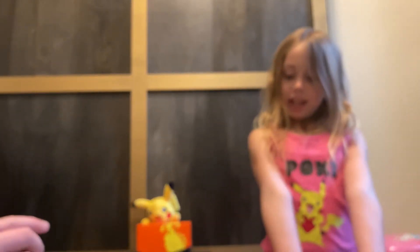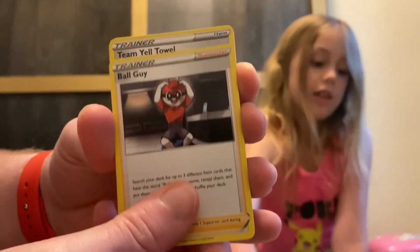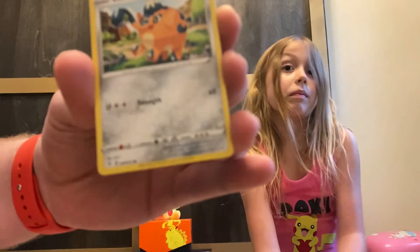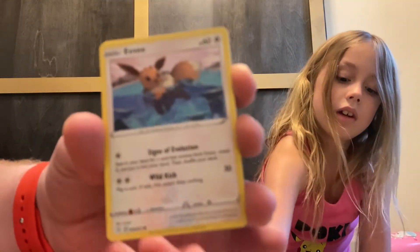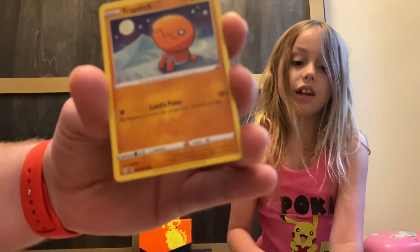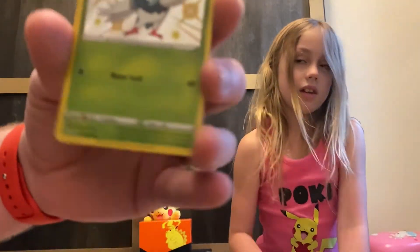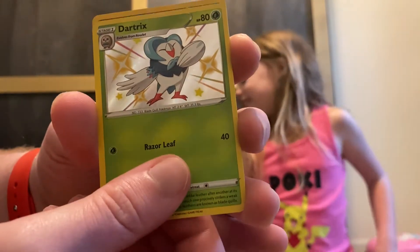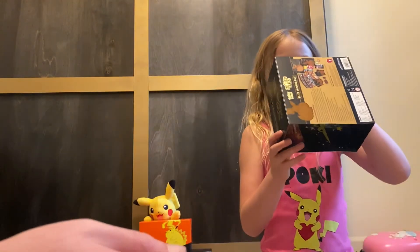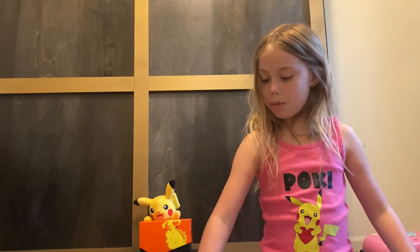Energy, Ball Guy, Team Yell, Rusted Shield, Cufant, more Eevee — a lot of Eevees. Weasel, Chewtle, Holo Dartrix, and Holo Thievul. I think I already have a Holo Thievul. Shiny Dad is doing good with his picks today.